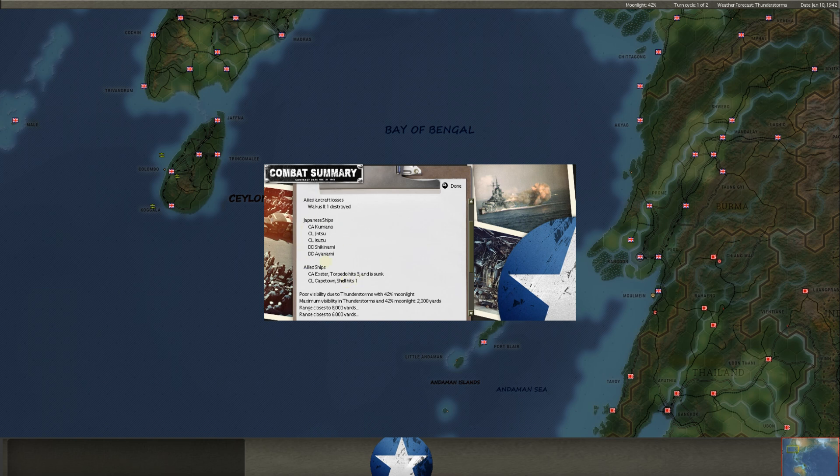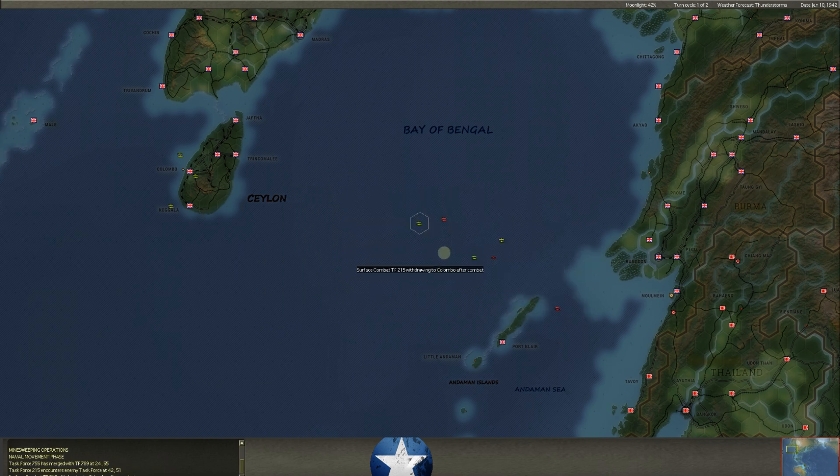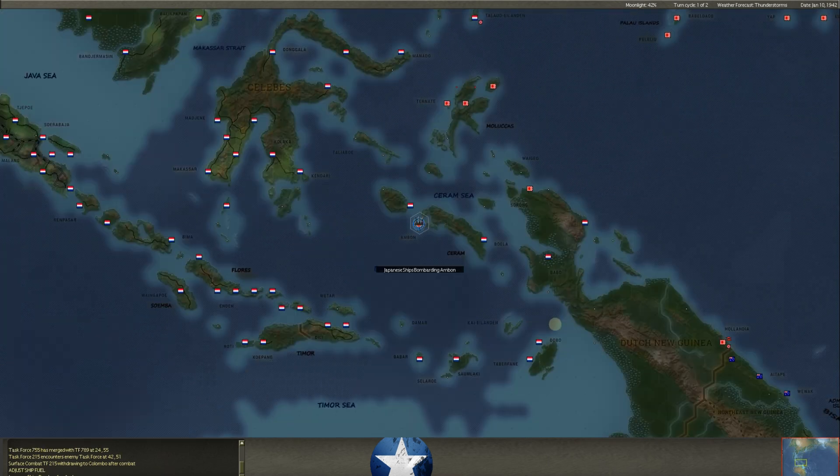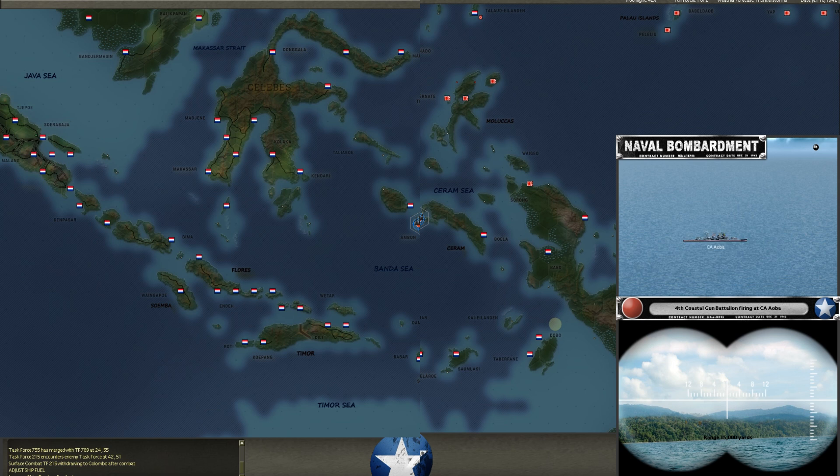We got no hits, and you see the aircraft losses. The Allied cruisers and light cruisers carry some recon aircraft, so we did have a Walrus II that went down. This is the aftermath of the Battle of Port Blair as it continues to get worse and worse for us. Hopefully we can get a few things out. We do get a lot of new British naval assets over the next month, so we can kind of rebuild the Indian fleet. But that was really, really unfortunate, just the way the timing of all of that worked out.